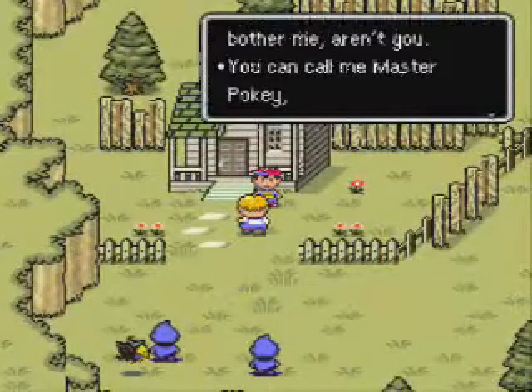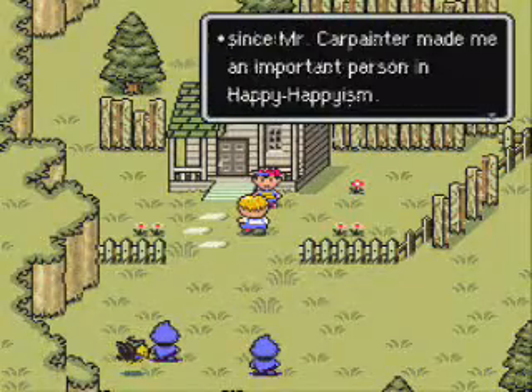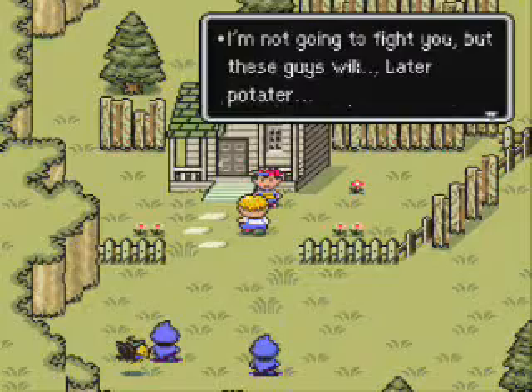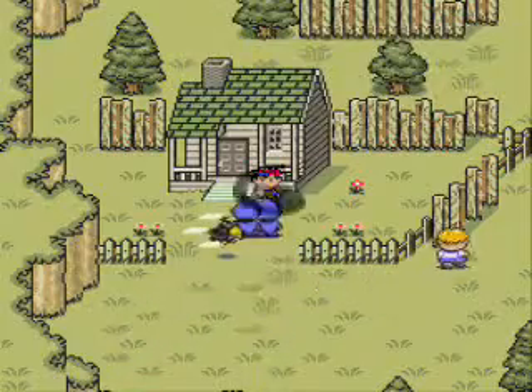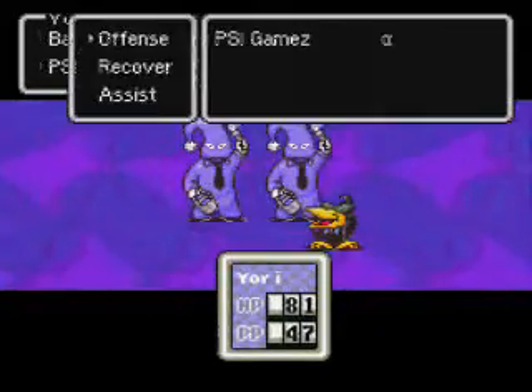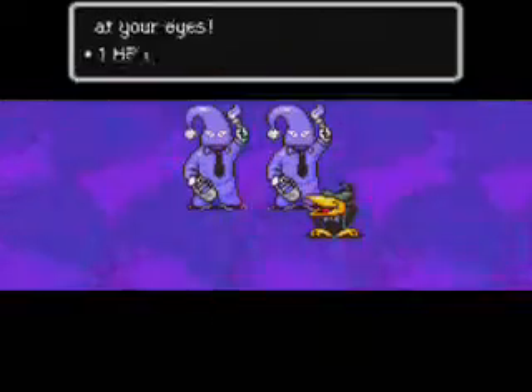Pokey shows up and says, 'You're just here to bother me, aren't you? You want me, Master Pokey? Since Mr. Carpainter may be an important person — Happy Happy — you should join us, but I know you won't. I'm not going to fight you, but these guys will. Later, Potato.' He sets two cultists and a Spiteful Crow on you.